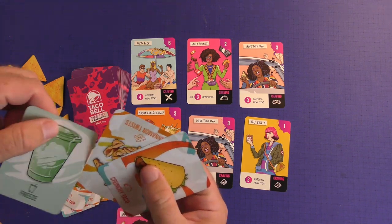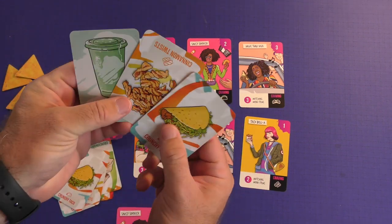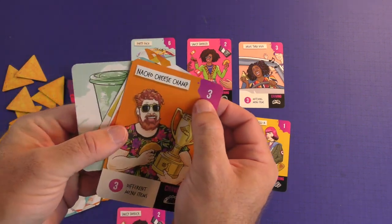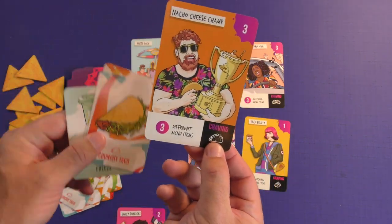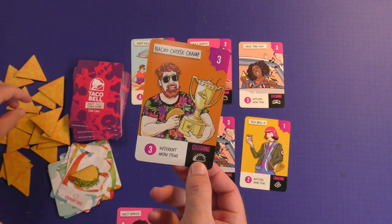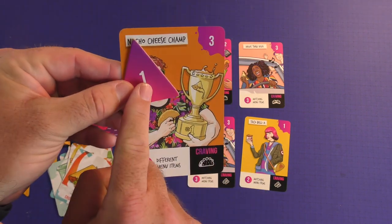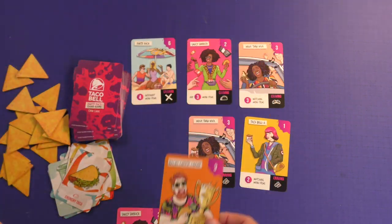Let's go back to my example of this gentleman right here. He wants three different menu items. I gave him a freeze, cinnamon twist, and a crunchy taco. I would score him for three points, but because I recruited his craving, these cards will be discarded. I can pick up one of these, secretly look at it, and this will give him an extra point to the game, so I'm actually going to get four points for him.